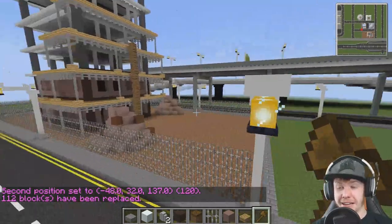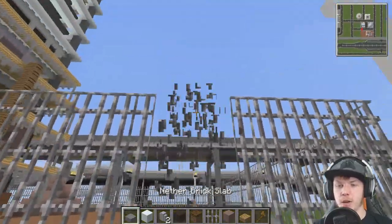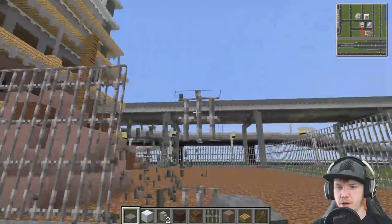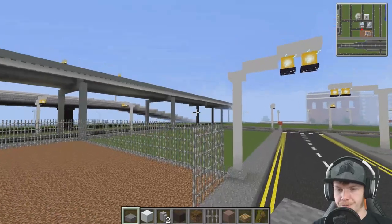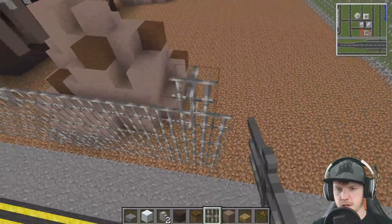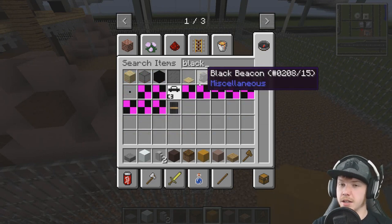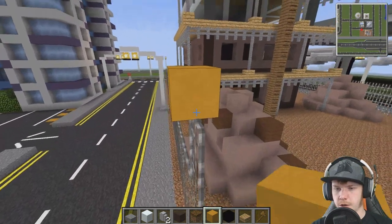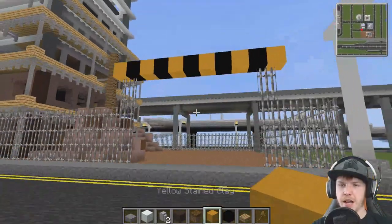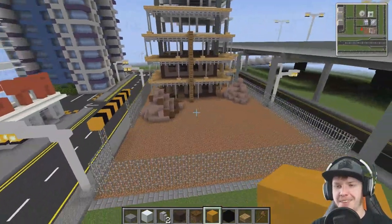I've got the fence now all the way up - four blocks high, that seems to be a decent height. We need to make a little hole in it for vehicles to get through - the diggers and stuff to be able to get in and out - so I want a pretty wide one. Then I'm going to go with a couple of iron bars two blocks thick so they just join up like that. Then I'm going to get some yellow and some black - yellow, black, yellow, black, yellow, black - it's like an elongated bumblebee along the top there. I think it looks good.